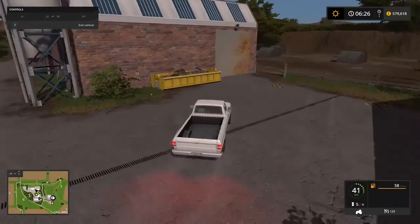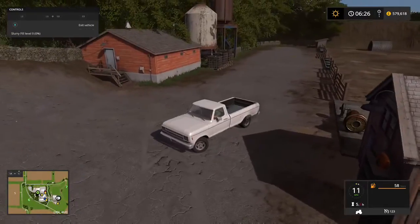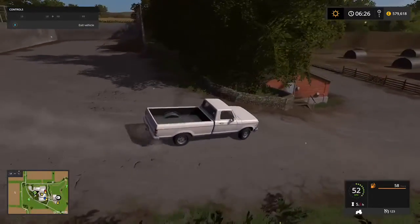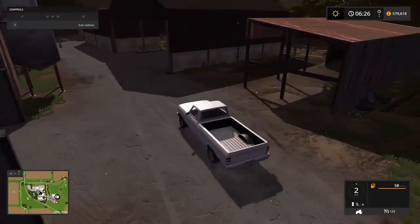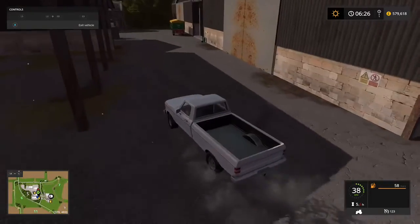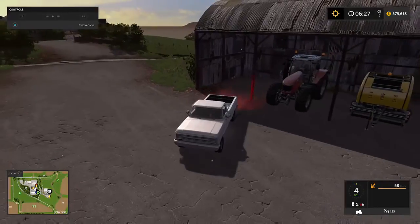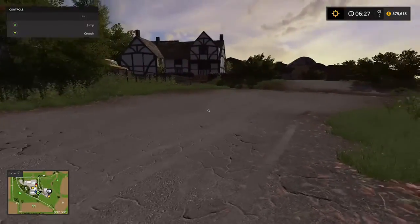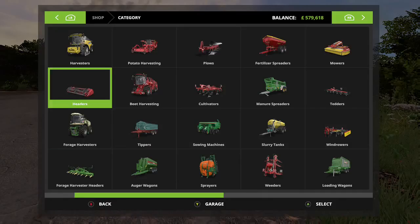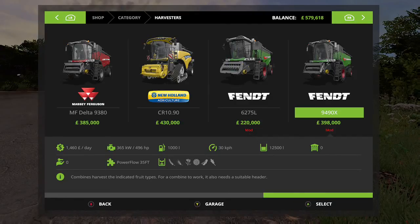We're going to park this truck down here and we're going to start a harvest with one of the modded tractors. We started off at 579,000 and it's early morning. What we're going to do is go to the store, go to harvesters, and scroll down until we get to the modded ones.